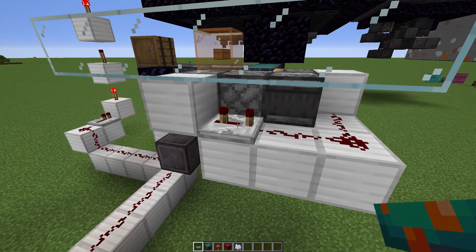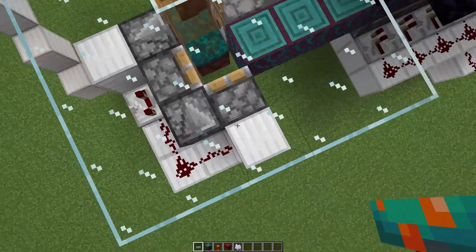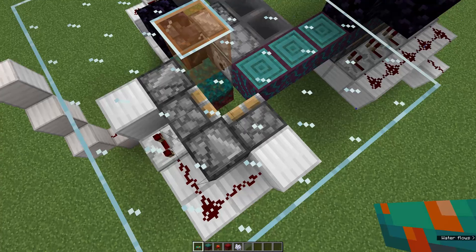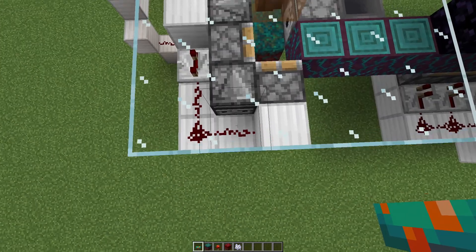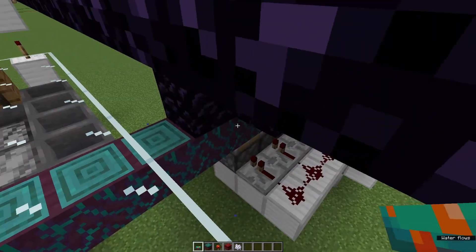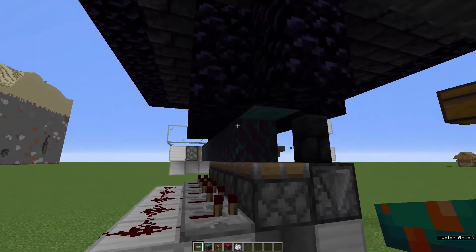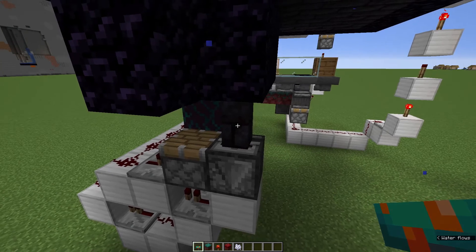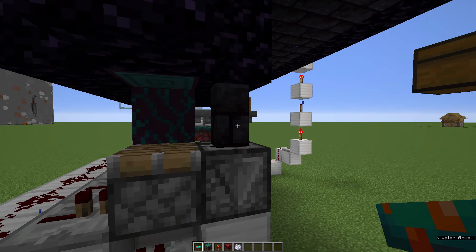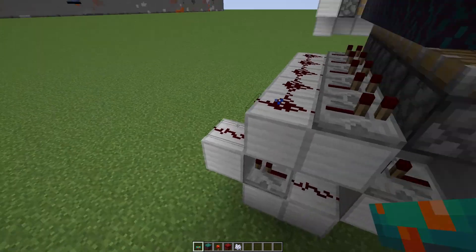The signal goes into the repeater set almost all the way on delay, and then those light up, which will power that block, extending that sticky piston. It'll pull that bottom out, and then this observer is going to fire because it'll see that light up. Right after this retracts, this pushes and all of those pieces get pushed over here. When they do, it'll get to the end of this, which will update this wall — it'll automatically connect. The observer will see that change, send a signal, repeat all the way around and light all of those pistons up, which will push them in.